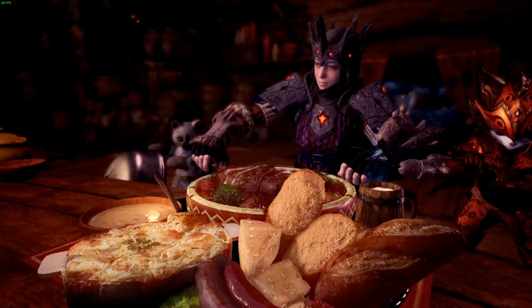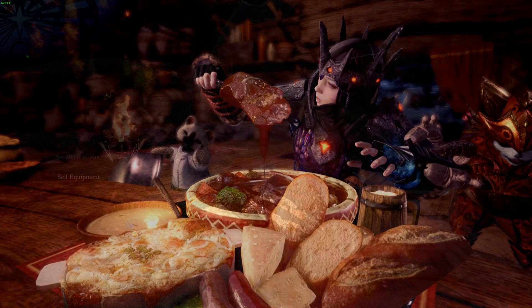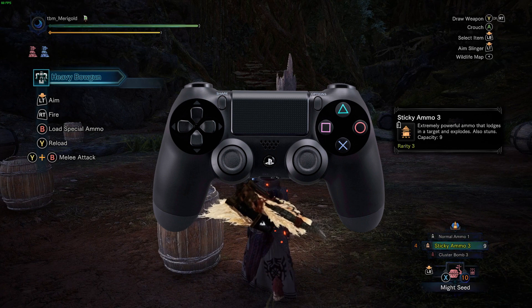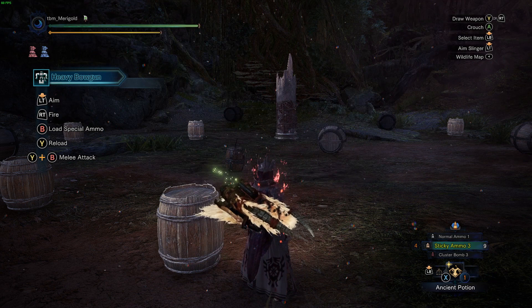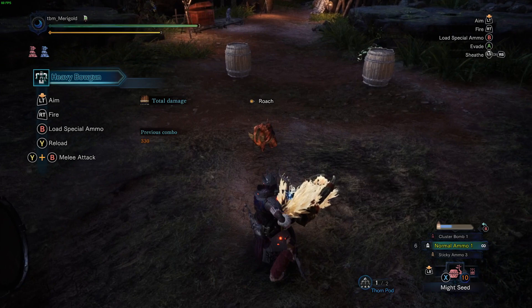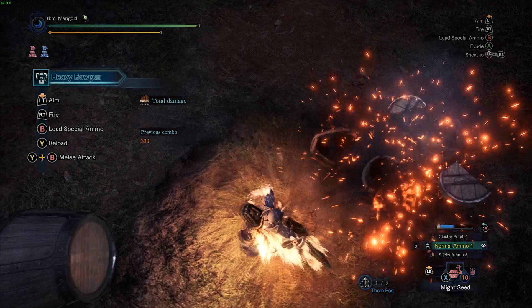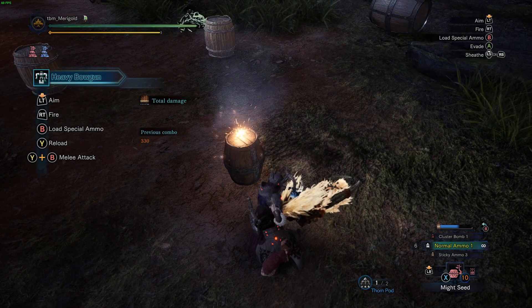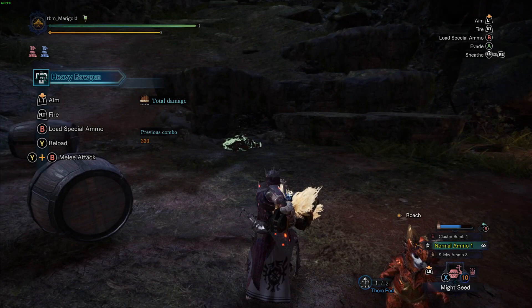For this section I will use the PS4 controller as the reference for the buttons I will be mentioning — you can translate it for the console of your own. Pressing R2 will bring out your weapon from the default position. Pressing Triangle will also bring out your weapon whilst reloading it if the ammo is currently not full. In certain situations you do not want to reload, especially if you are about to be attacked by a monster. Your blocking mechanism will only work if you are not shooting or reloading — it will need a brief moment before you can block again after a firing or reloading animation. You will also need to face the incoming attack, as the block has a somewhat narrower angle compared to a Gunlance or Lance, so if you are hit from the side or behind you will still get hit.